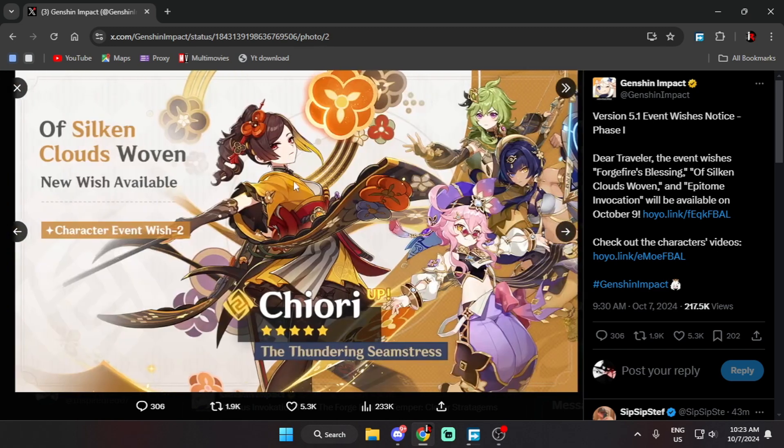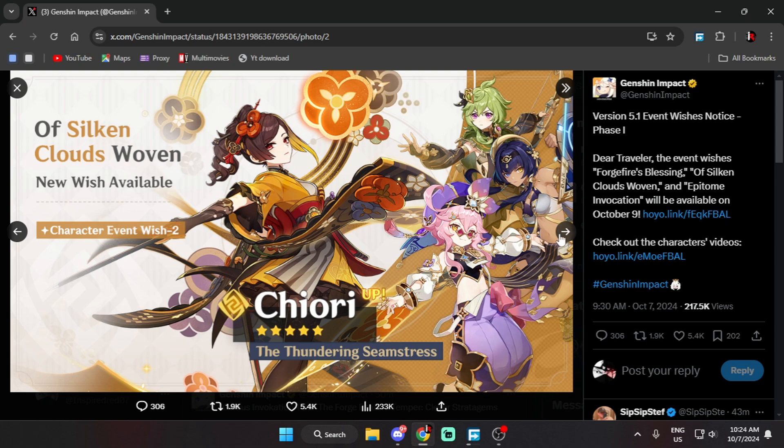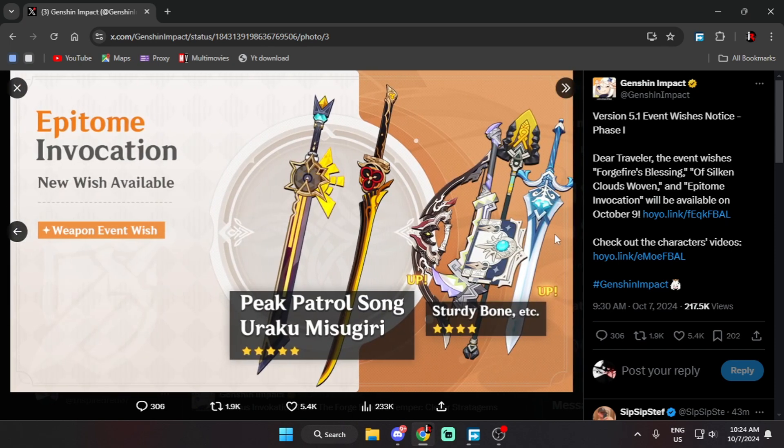Let's move on to the weapon banner — again, a scam. These two weapons are not universal, let me get that straight. If you're pulling for Shilonen you may need her sword, and if you're pulling for Chiori you may need that sword, but if you're pulling the sword for someone else, I would not suggest pulling on this weapon banner.